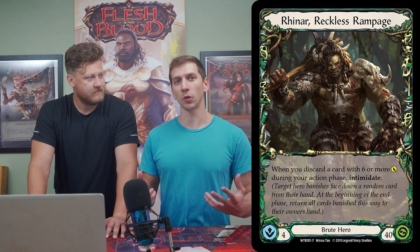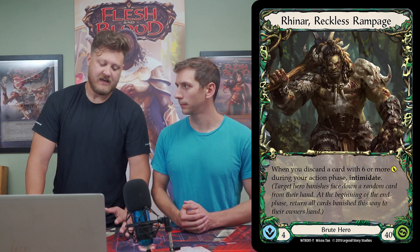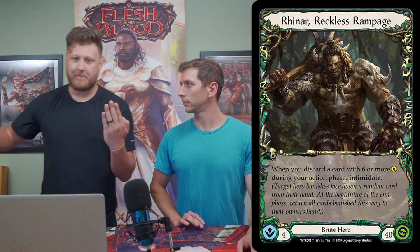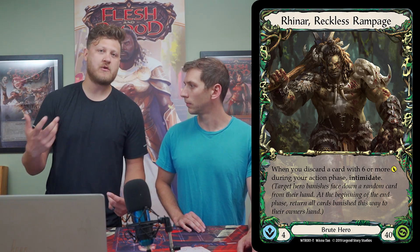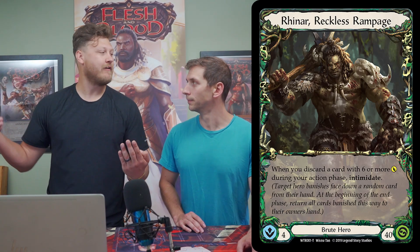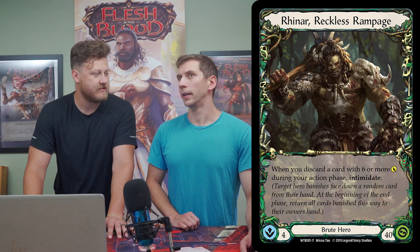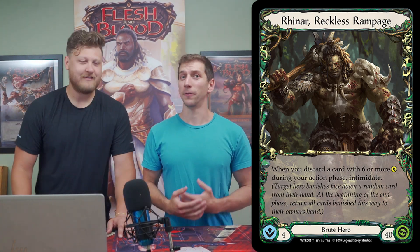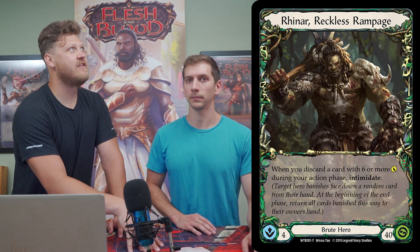One of the unique things about Rhinar is his keyword: Intimidate. When you intimidate your opponent, they take a card from their hand and banish it for the remainder of that turn, making it unusable — even as an instant to defend with. This really limits your opponent's options; maybe you banish the only card they wanted to block with. Where it truly shines is when you stack multiple instances — intimidate one, two, three, four — and all of a sudden they can't block at all.